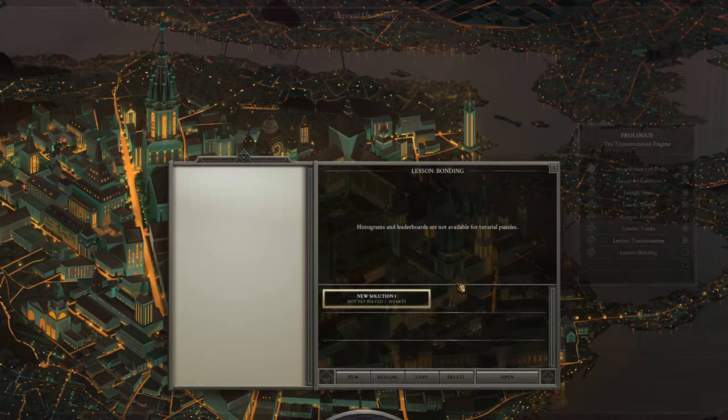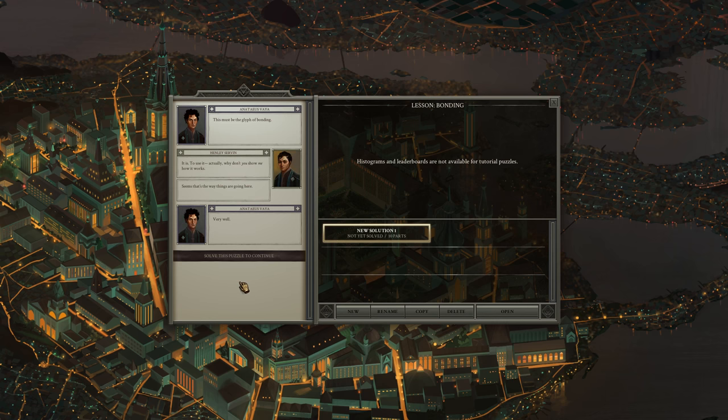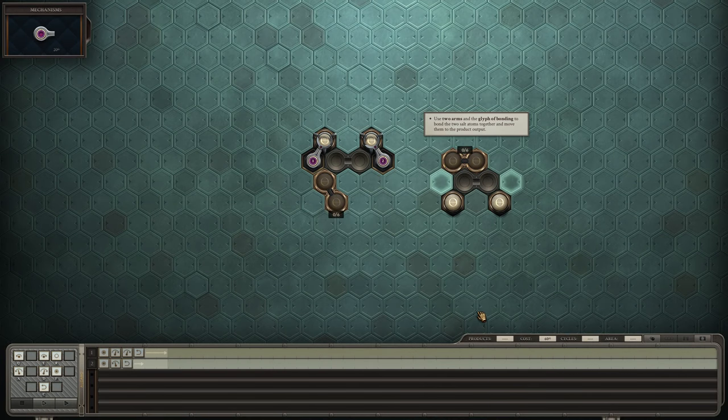This must be the glyph of bonding. To use it — actually, why don't you show me how it works? Very well. Use two arms and the glyph of bonding to bond the two salt atoms together and move them to the output.